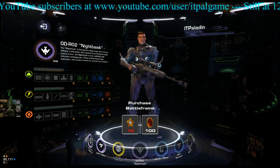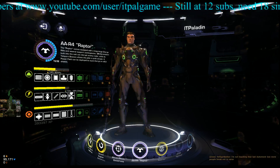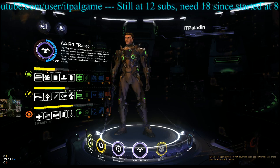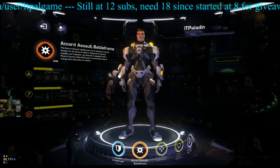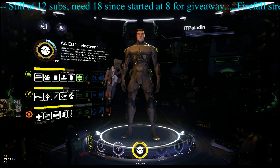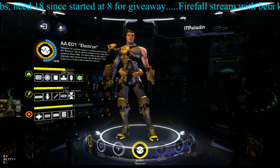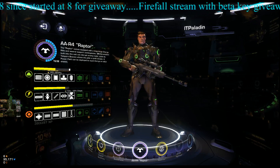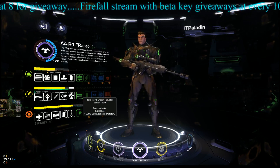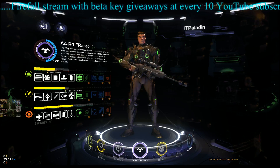I have the Raptor recon frame, and when you first start out you get the basic Accord stock gear. The available frames include engineer, biotech, assault, and dreadnought. Going back to the Electron — as you can see, different frames have different resource requirements. The Raptor, for instance, requires 10,000 computational metals for each of its unlocks.